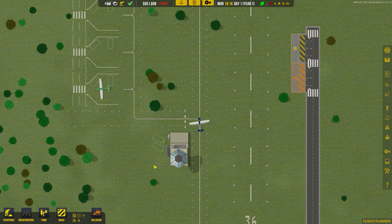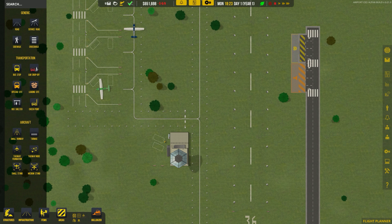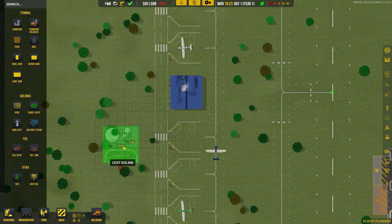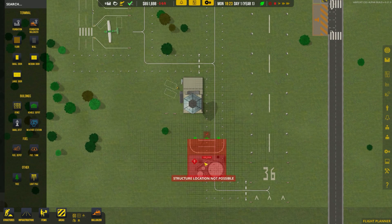I might have to move my air traffic control back a little bit — I don't like how close the wingtips are to this building. It looks like our fuel research contract is done. If we go to structures, we now have access to the fuel depot and the fuel tank. But thinking about it, we don't have an outside connection, so there's no way for the refuel trucks to come in from the main road and get to these fuel depots.